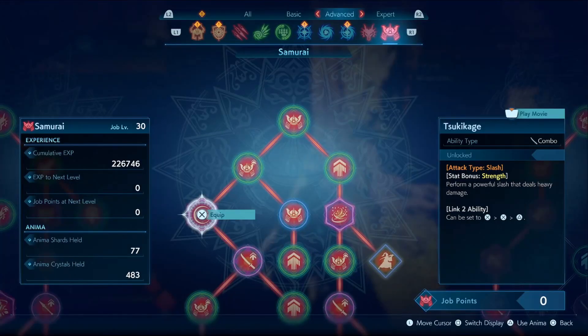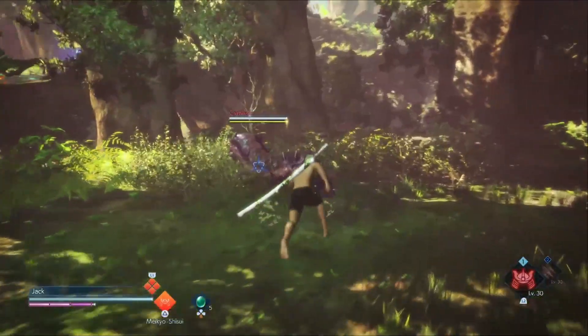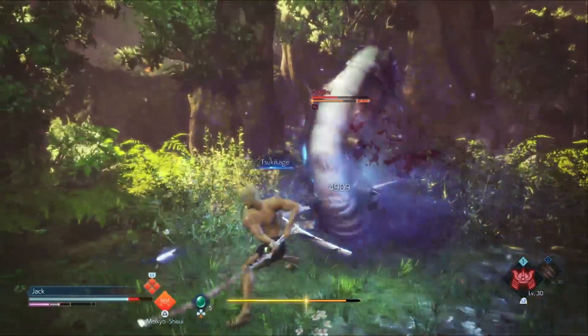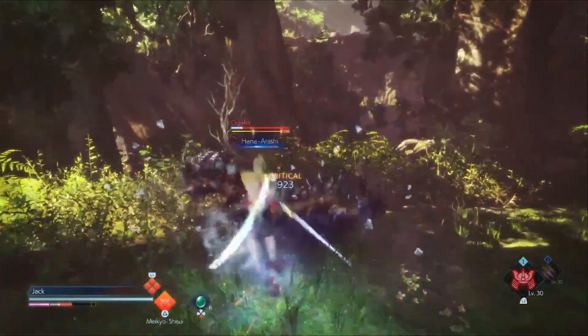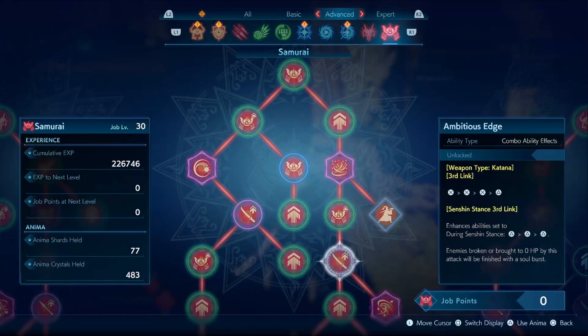Sugi Cage is a very powerful ability, but it has a bit of a windup. If you're fighting an agile enemy, I recommend not using this ability since it'll whiff and you'll lose 2 MP. Outside of that, this ability does amazing damage. Hana Arashi is our longest ability combo, but it's worth the buildup. Not only does this do tremendous damage, but if it kills or breaks an enemy then they will soulburst, thanks to Ambitious Edge.